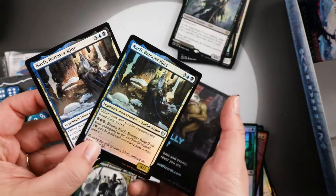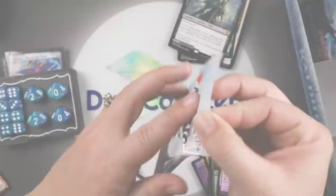Foil, non-foil, foil, non-foil — not free! Betrayer of Kings: you can be betrayed in foil or non-foil.